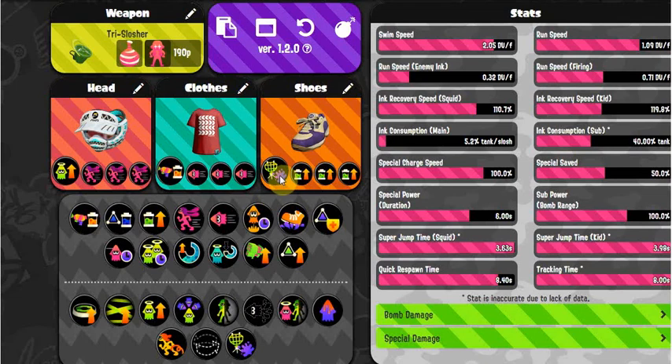Object Shredder helps pop bubbles quickly. It also has some niche use against Ink Armor, but mainly it's for bubbles. The slow fire rate means that without Object Shredder you're trying to pop bubbles and there's a large chance someone jumps you, you get spotted, or you get killed in a close-range fight — which you do not want. I tried it without Object Shredder and it makes a huge difference. I think it's a requirement.